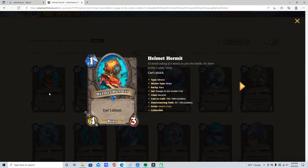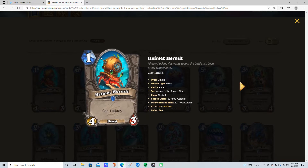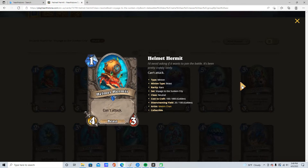Hey gamers, let's zoom through neutral. Helmet Hermit, 1/4/3, can't attack, beast — garbo, 1 star.